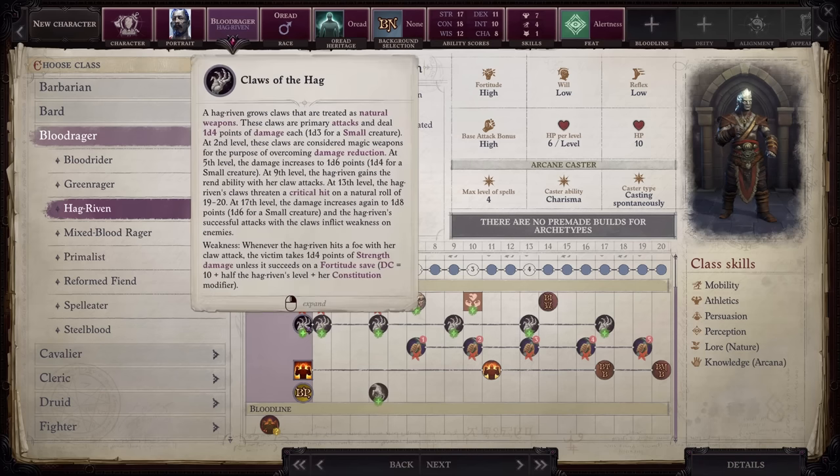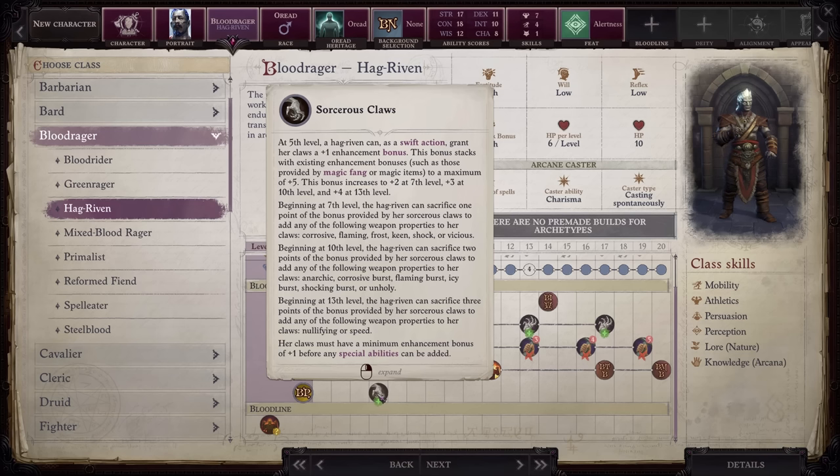In exchange, you get Claws of the Hag, which are treated as natural weapons and give you an attack that scales with your level. At level 9, the Claws get the Rend ability, allowing them to attack one more time when they hit twice. At level 13, they can critically hit on a roll of 19. At level 17, the Claws force enemies to pass a Fortitude save or take 1d4 strength damage. Starting at level 5, you can add an enhancement bonus to the Claws up to plus 5, and as you level up, you can add weapon properties such as Shock, Corrosive Burst, or Speed. The Claws' attacks are essentially self-sufficient — very nice.